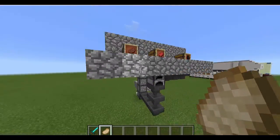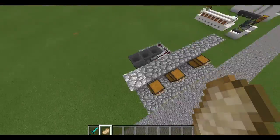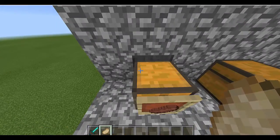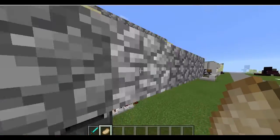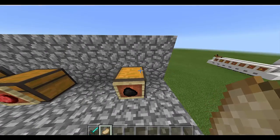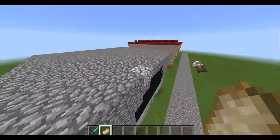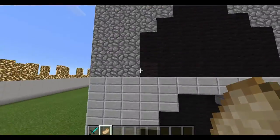So basically we're going to teach you how to make it so that you put all the food that you want to cook into a chest, and all the coal, and it'll automatically do it for you if you want to go mining or something. It's not going to look that pretty unless you really like my design.